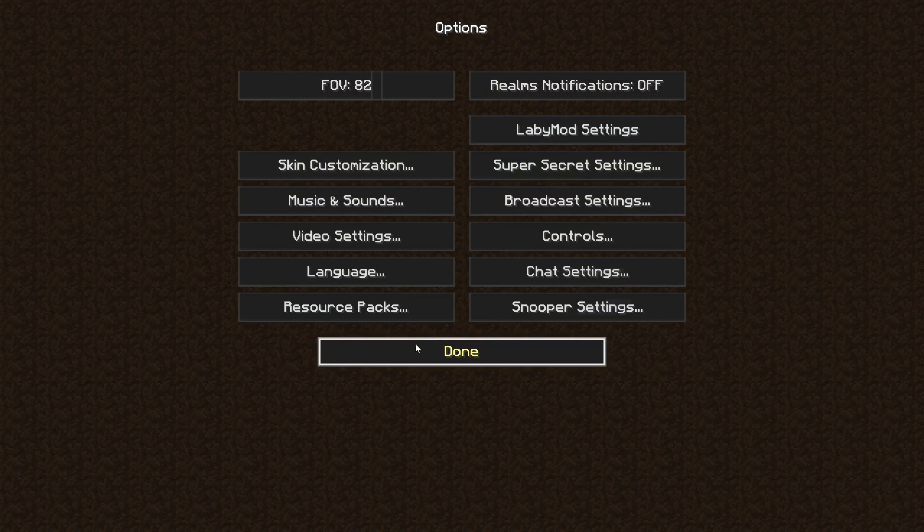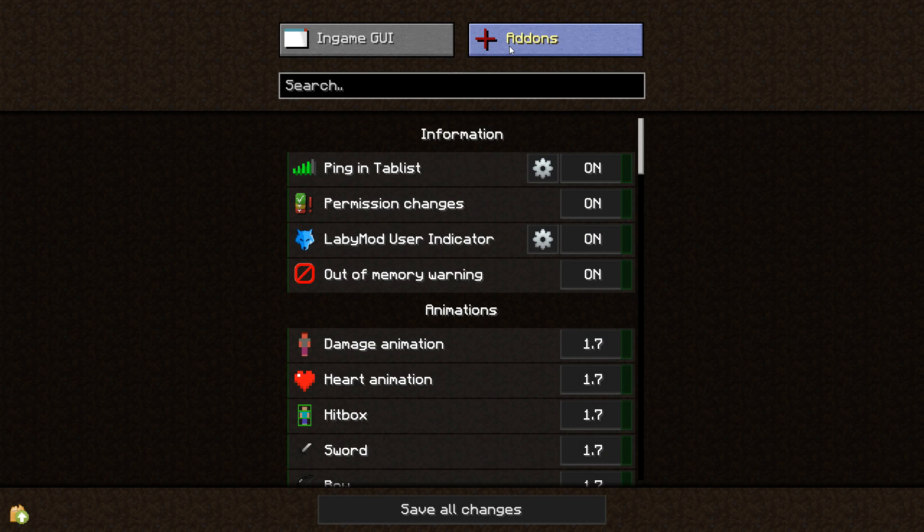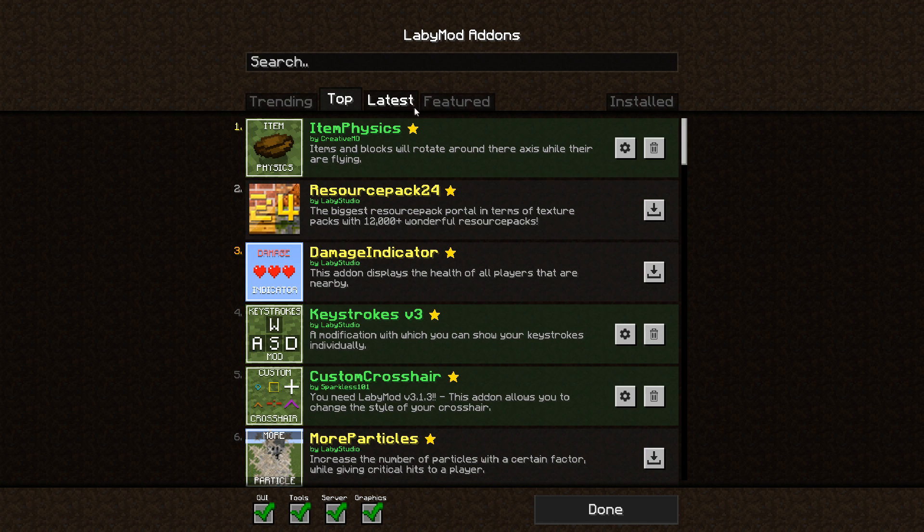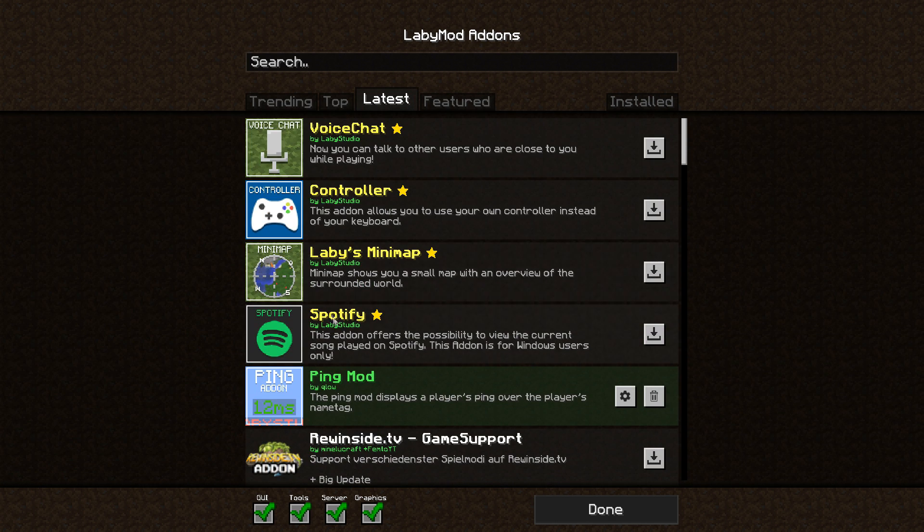Once you load up Minecraft, go to Options > LabyMod Settings > Add-ons, then go to Top or Latest — whichever one you can find — and find Voice Chat. Once you find Voice Chat, install it. After you install it, you'll need to restart your game.